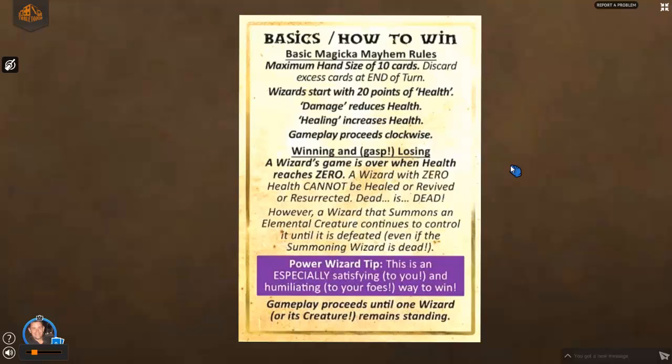Wizards start with 20 points of health. Every time a wizard takes damage, it reduces their health by that amount. Every time a wizard heals themselves or is healed by an ally player, their health is increased. One important rule: you can't have your health go above 20 points.